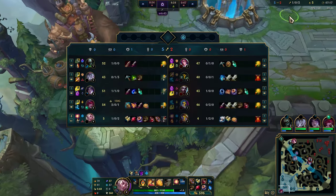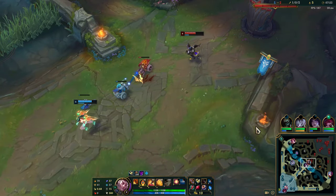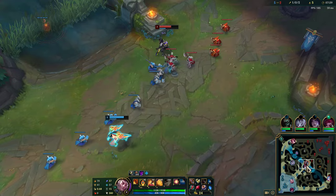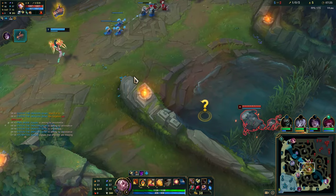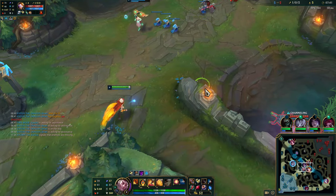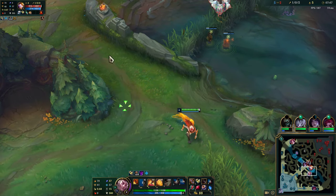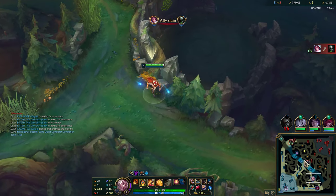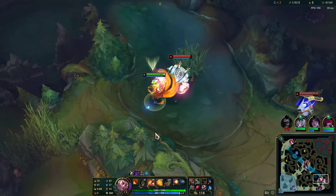Now we will be getting these boots. On Rakan, you don't necessarily need Merc Treads and you don't necessarily need Plated Steelcaps — unless you really have to. In my opinion, you will never need Plated Steelcaps, but you might need Merc Treads. If you're playing versus a heavy CC team with a lot of stuns — things that can cancel your W or make it harder to engage — it's really going to affect the way you play Rakan. Like a Lissandra or a Twisted Fate: things that can instantly stun you and stop you from comboing. It's really painful, so Merc Treads will make it much easier.